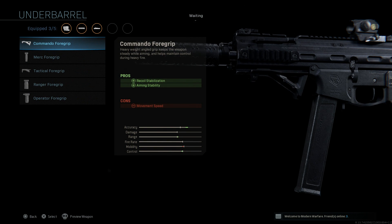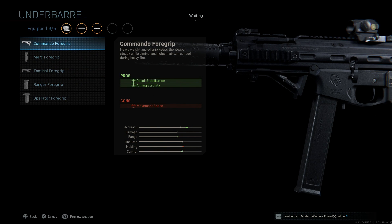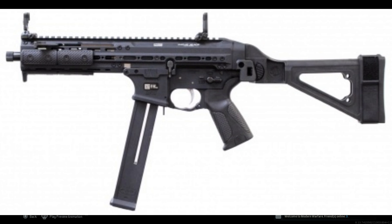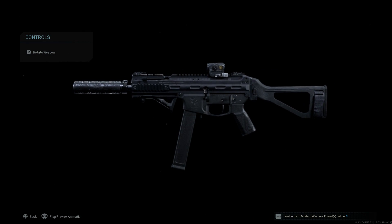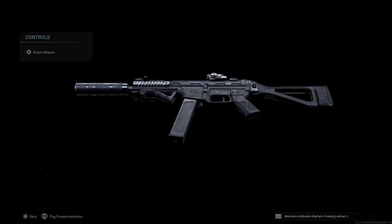For the underbarrel, I'm going to put a combat foregrip on here — I think it suits the weapon more aesthetically. The Ranger foregrip is also a favorite, but the combat foregrip gives pros of recoil stabilization and aiming stability, with the con being movement speed. You don't take a hit to ADS speed with the commando foregrip, but we do want that recoil stabilization over the tactical. Overall this looks pretty nice — the LWRC SMG 45 is built. Let's get in game to check the recoil patterns, then test it against bots with some real-life weapon facts.